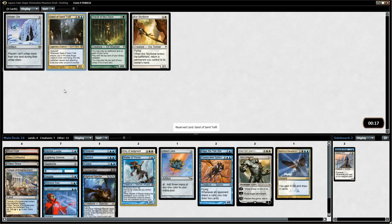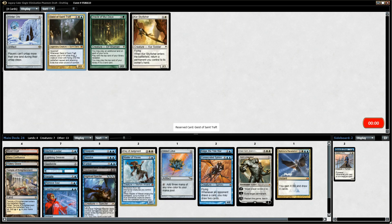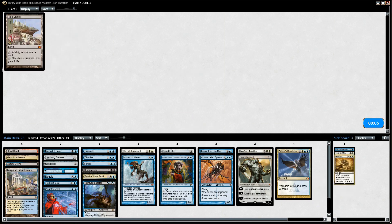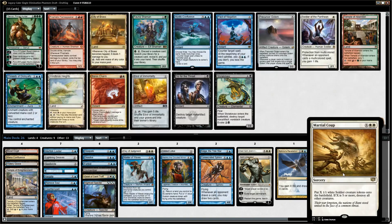Oracle of Mul Daya — if you're in green, this is one of the best ramp cards. It ramps you extra lands every turn, gives you ramp, and the cards you draw during your draw step are always going to be gas about 90% of the time since you're getting all the lands out of the way. Oracle of Mul Daya is basically card draw and ramp in one neat little package. That card is seriously being underrated if it's going this late. Marshal's Coup is a decent board wipe but it's really expensive — we already have Elesh Norn, Karn, and Sphinx's Revelation. We have Day of Judgment, which is just a better board wipe.